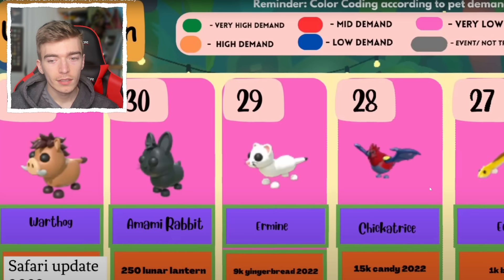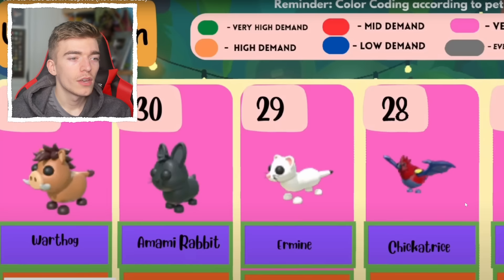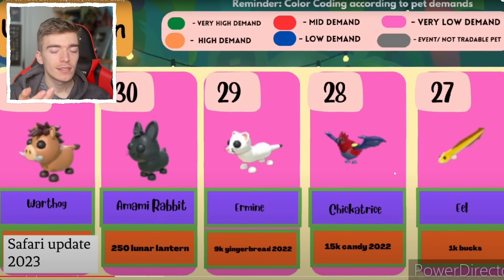It looks cool — people like stuff that simply looks nice. The eel cost a thousand bucks. I did not know that an eel cost 1,000 bucks. Who paid a thousand bucks for an uncommon? Is that correct? Did it actually cost 1,000 bucks for an uncommon?